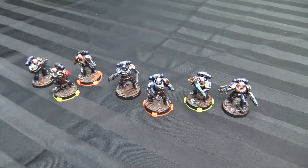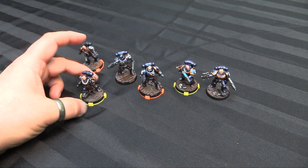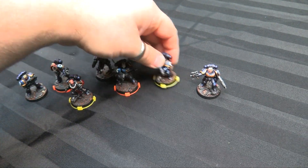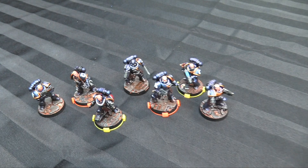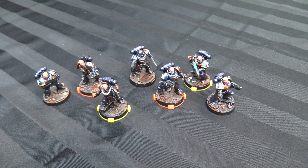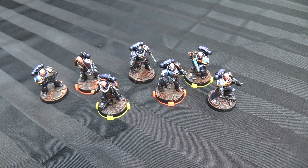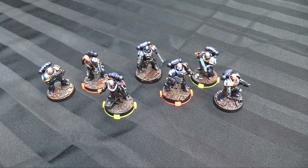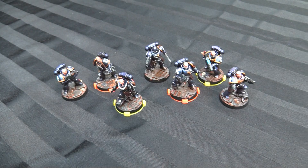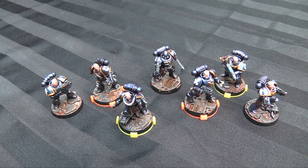This forms my initial 100 points. I used some great squad markings to differentiate my specialists so I can remember who's who — it's an old Blood Bowl trick using base rings, and the squad mark stuff was perfect for 30mm bases. My supporty guys — my sniper and my leader — are on yellow rings, and my more fighty guys — the demo specialist and the combat sergeant from the reavers — are on orange rings.